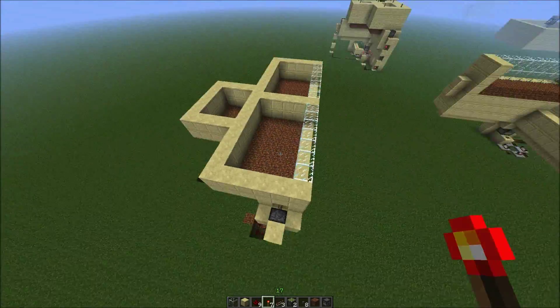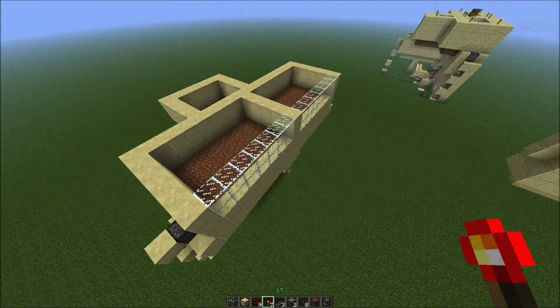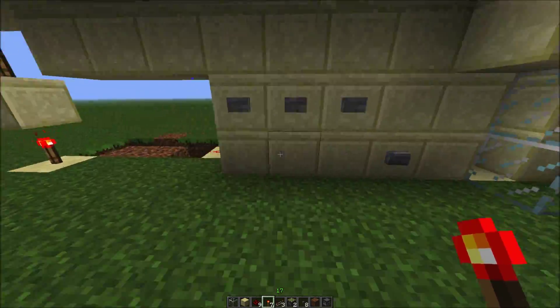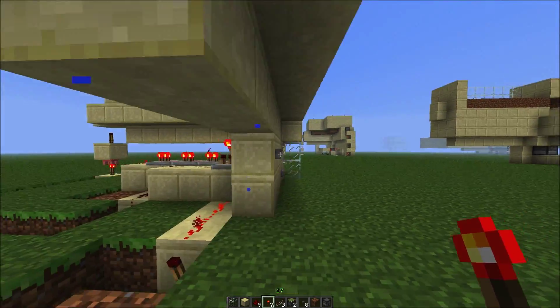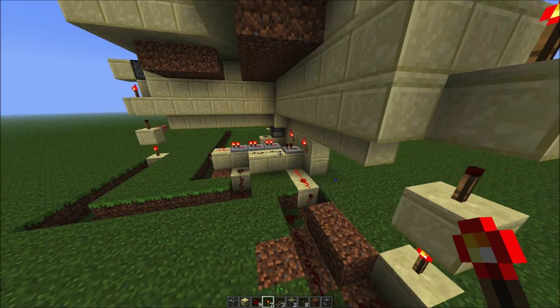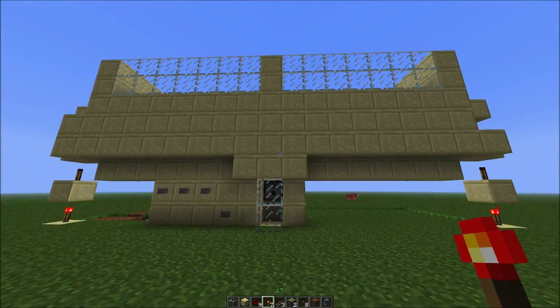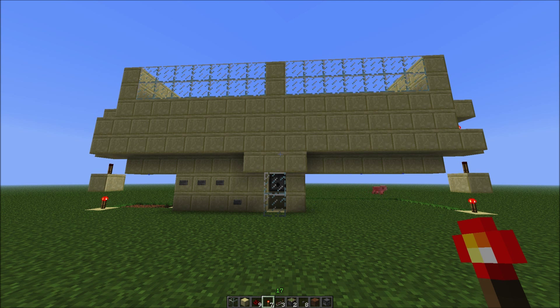Obviously you can decorate it and make the rooms different sizes. Not bothered with the chicken area at the back — that would cut a load of the size down and make it a load thinner because it wouldn't need that whole last bit there. I hope you find it useful, I hope someone tries to build it, and I hope my tutorial wasn't too painful for you to watch.